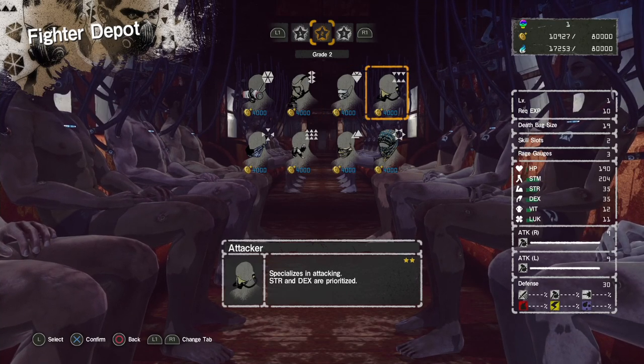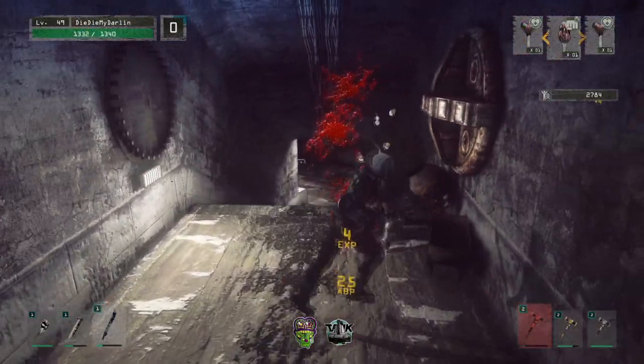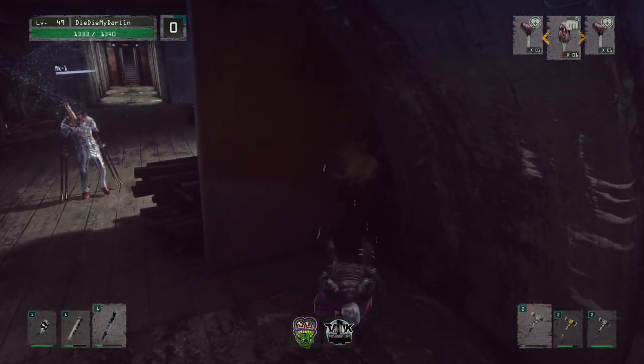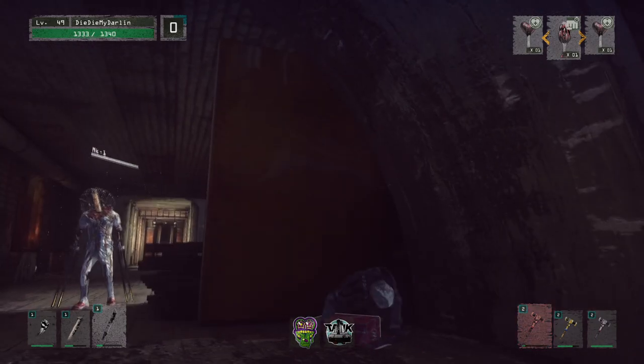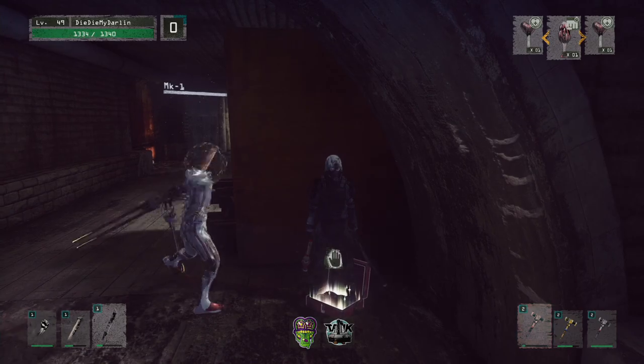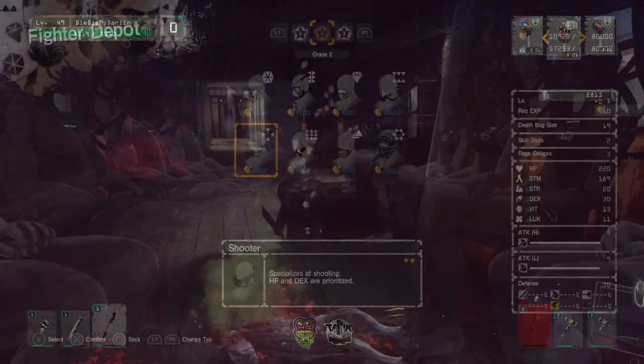The Attacker is our next class, and these guys are kind of a hybrid between melee and ranged combat. They have high dexterity and strength, which allows them to use just about any type of weapon you'll pick up to great effect. My advice for this type of character is to always go with ranged in just about any scenario you can, and if there are enemies that close the gap between you, whip out your melee weapon. The Attacker's main weakness though is his lack of HP — these guys get absolutely crushed in close range combat, so try to stay at a distance if you can.